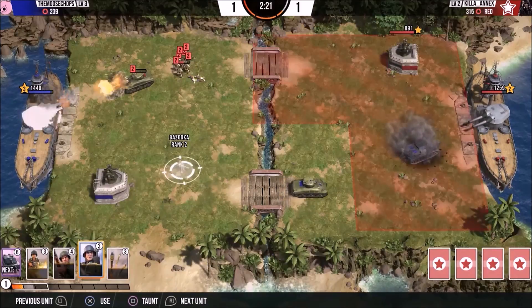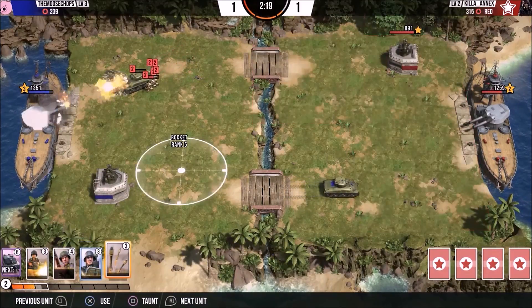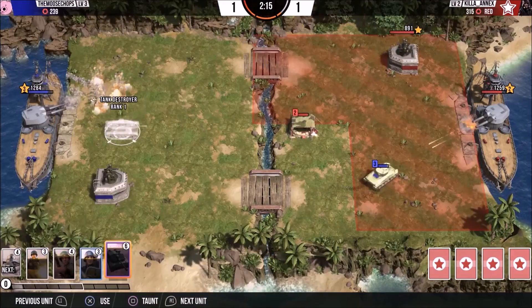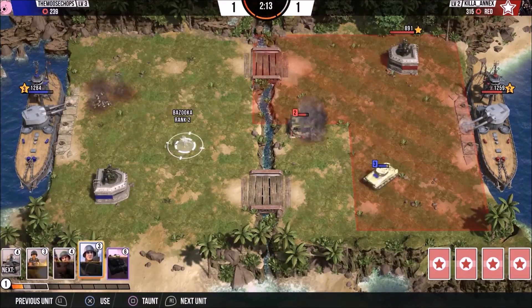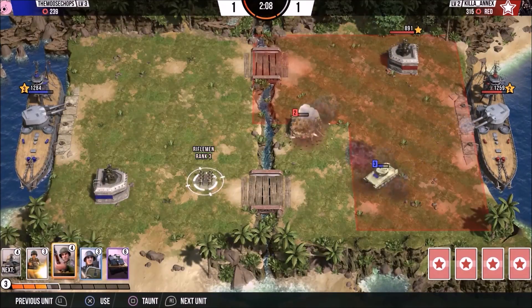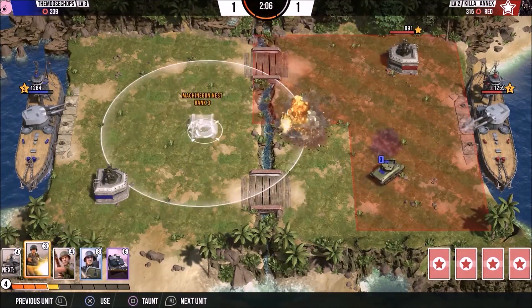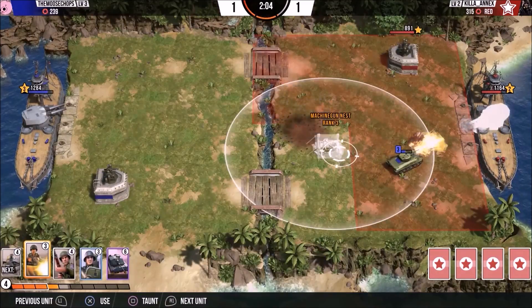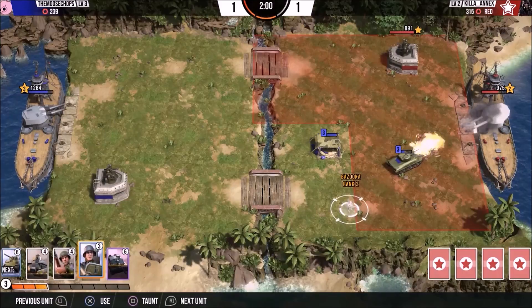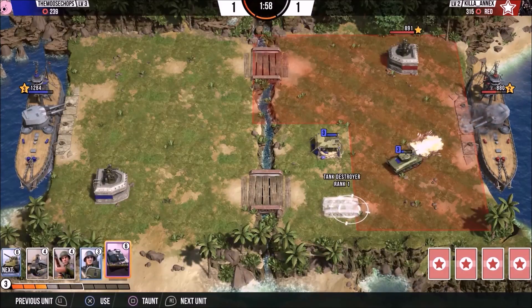He's got a ton of stuff coming in my direction — I don't want that. So I'm going to send down some missiles on his guys to kill them. As you can see his ship is already getting hammered over there, which is pretty cool. That's the whole idea.